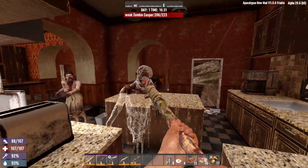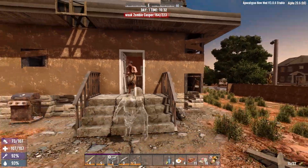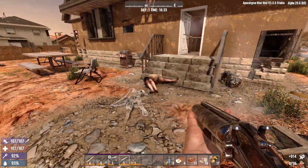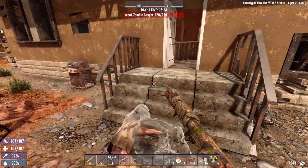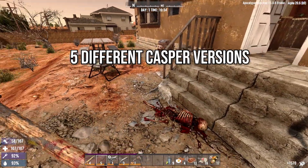He looms up when you least expect it and due to his partially invisible texture, he can be quite difficult to spot at times. Depending on what his background is, often you will struggle to see him. We looked at the Terminator and the Exploder Zombie previously. Unlike those which have three versions, Casper comes in five different varieties.